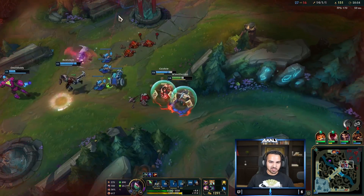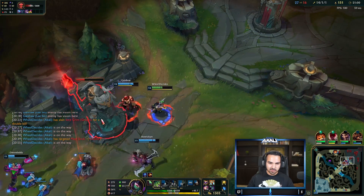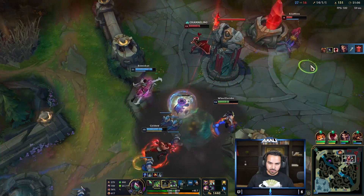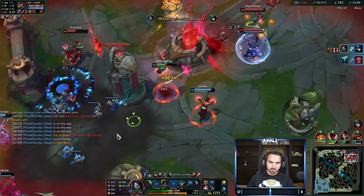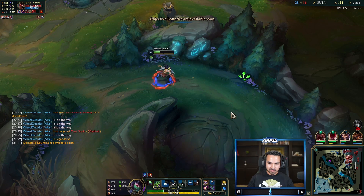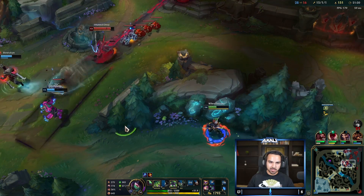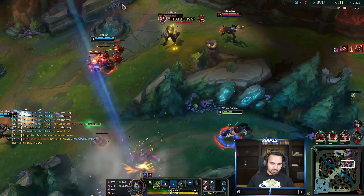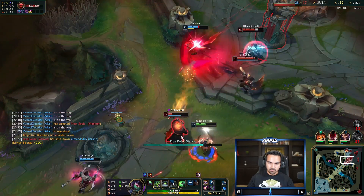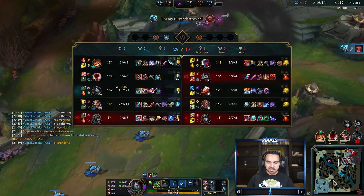That was honestly such a stretch but it's okay — we tried. I should have gone for the kill — hold on, we might be able to use our E backwards and then one-shot Nami. There we go. At this point I need to back up — I have no health left. I can ward but I need my ult up or else I'm going to die.